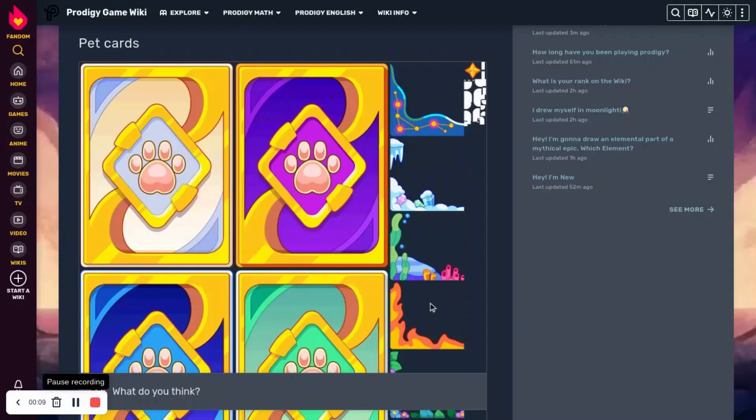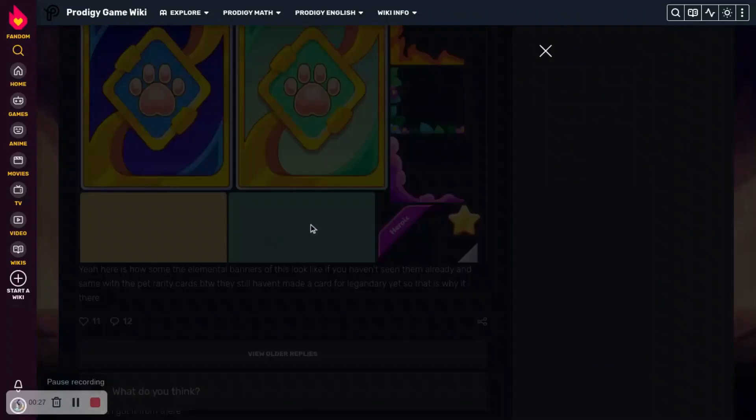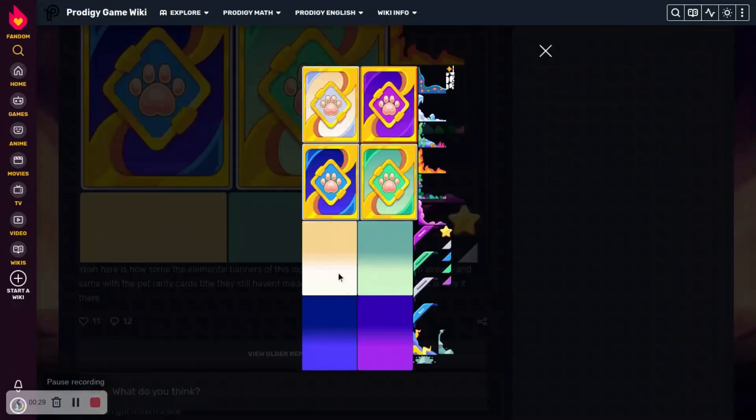Alright, so if we go into the Prodigy wiki, we can see this picture, which has a bunch of pet cards on it. I don't know what element this is — I think it's astral. This could be storm or shadow. This is probably water. This is probably earth. I will show a better picture of these later.